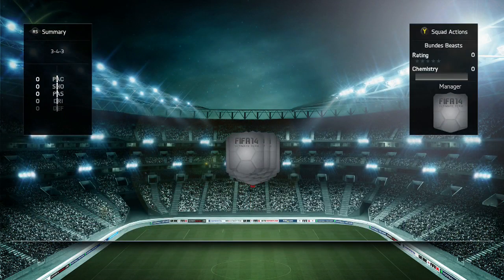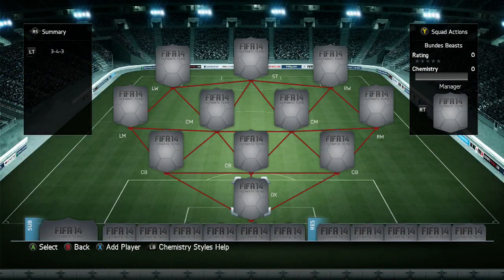We are going to be building in the 3-4-3 formation. But before we put any players in, if you want to buy some Ultimate Team Coins - which you will need if you want to buy this squad because it's well over 5 million coins - then go and check out BattleAid.com, link down in the description. A fast, cheap and reliable coin service. And if you use the discount code TCAPGUN, you'll get 5% off all your purchases.